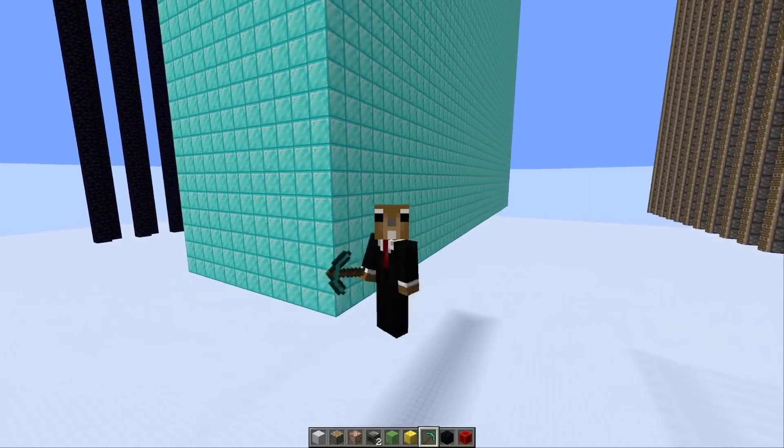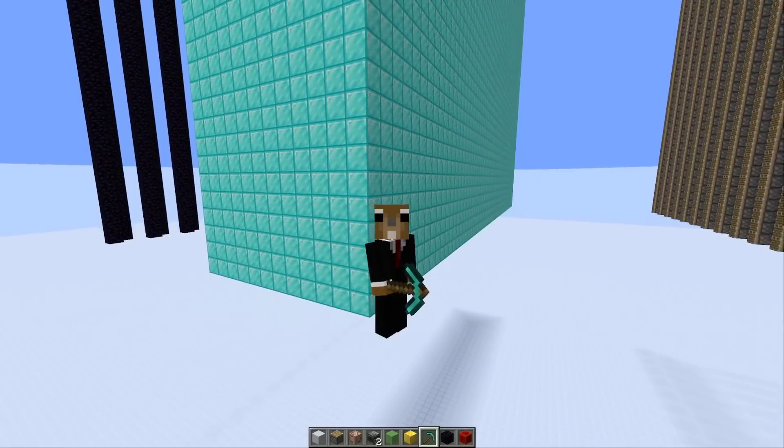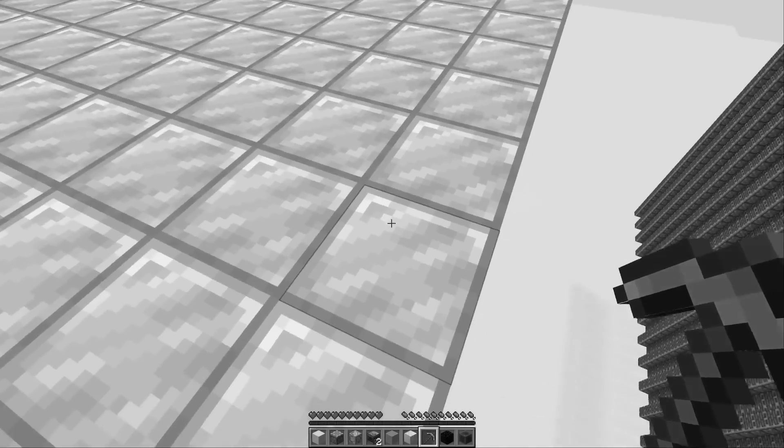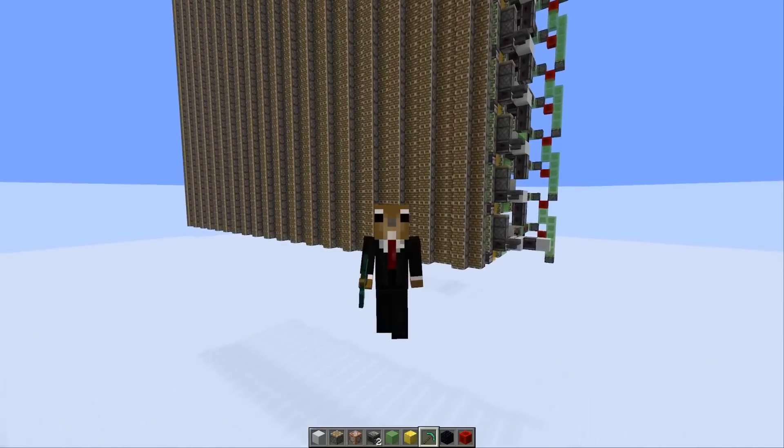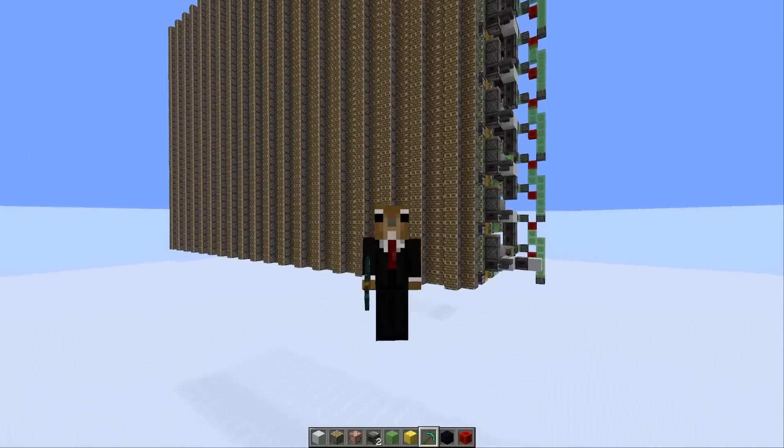Don't you hate it when you place your giant wall of diamond blocks in the wrong spot and need to move it? Mine it all and place it again? No! A two-way flying piston wall is the solution for all your problems and will change your life.